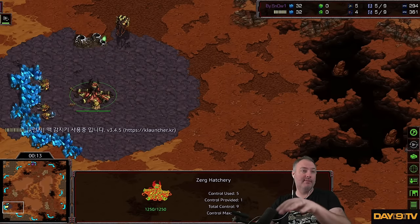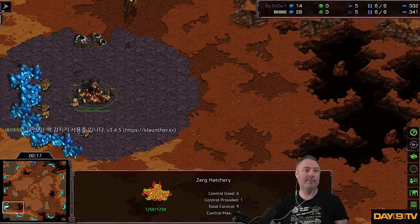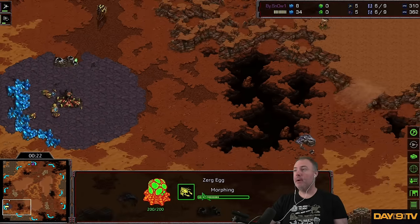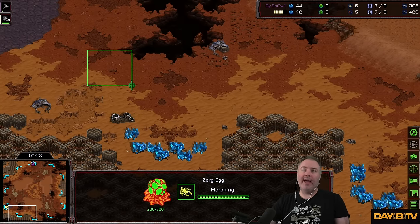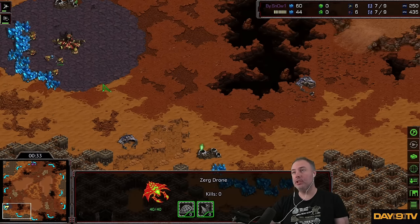All these games that I'm grabbing, I didn't watch in advance. I'm just snagging them. So with the map being Apocalypse, let's take a little peek at how this three-player map looks. On Apocalypse, you don't have access to a nice ramp for various one-base strategies.